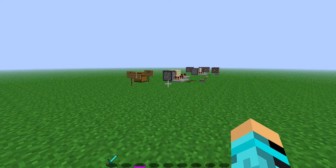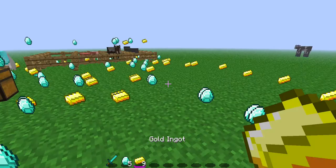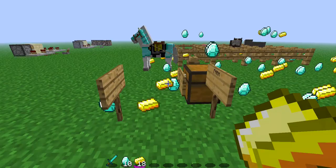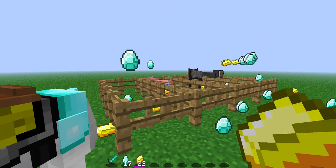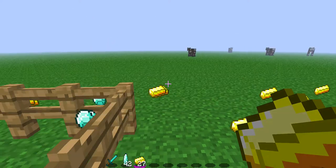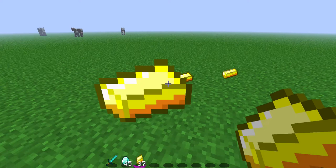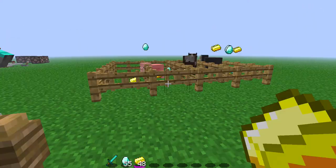Last time I showed you this compact clock. This time we're getting all of the butter and diamonds for a farm, just like this one here. You can make it as big or as small as you want, but as this is a series of mini builds, I'm making it this big.